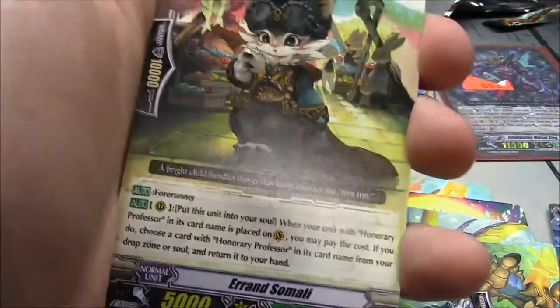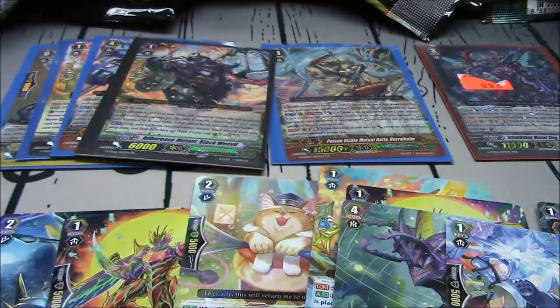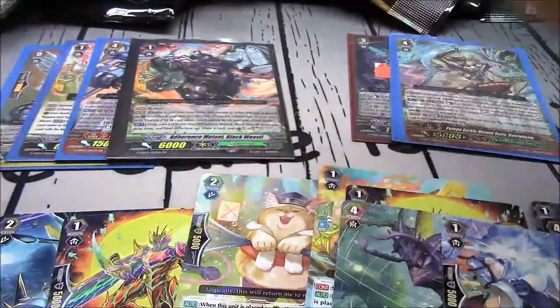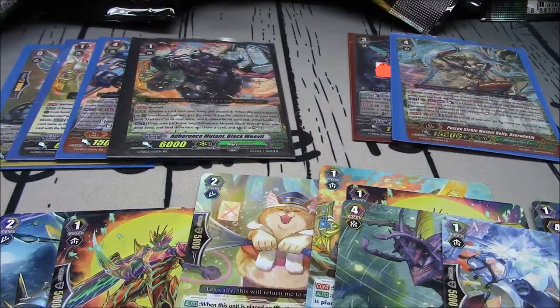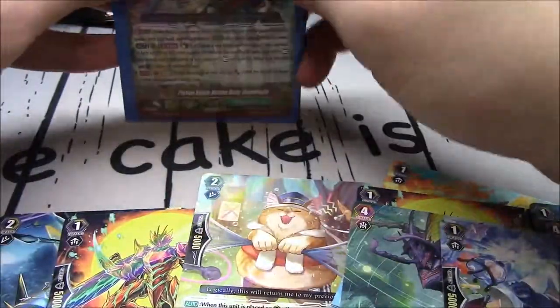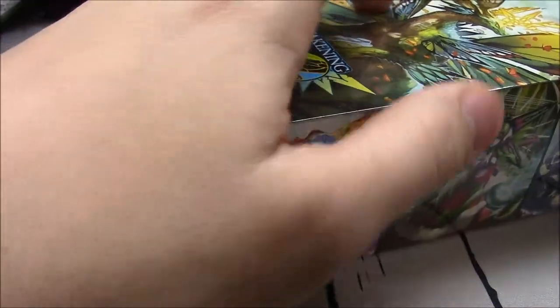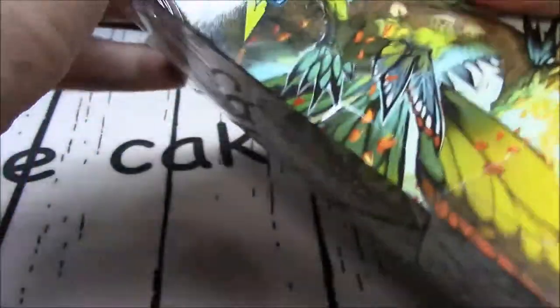Dragon Seed Spitter, Errand Somali, Machining Bag Worm, Matrix Code Zebra, Essayist Yopun, Immortality Professor Vajre, and Mini Belly. A GR in this box takes the place of a triple R, but an SP takes the place of a single R — good to know, I did not know that. I pulled Overwhelm though. There were really a lot of doubles in this box — I'll do the rundown of all the boxes at the end.